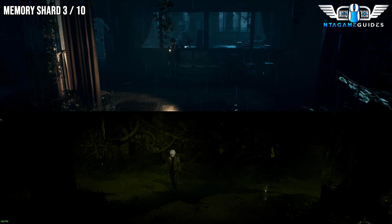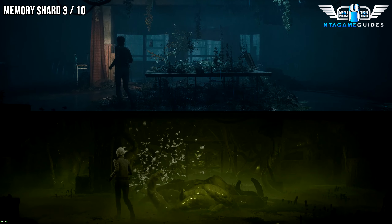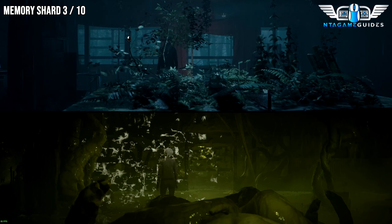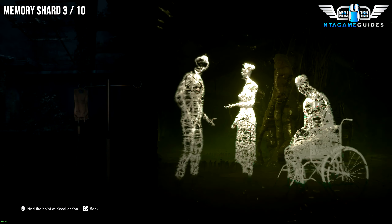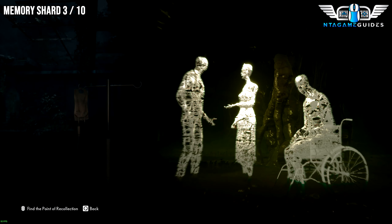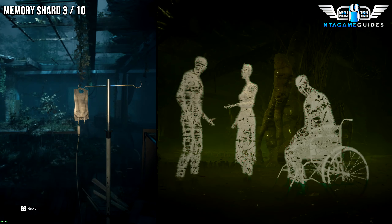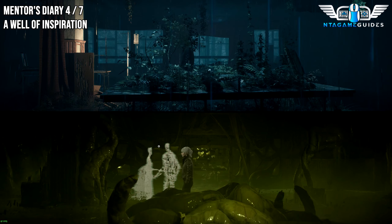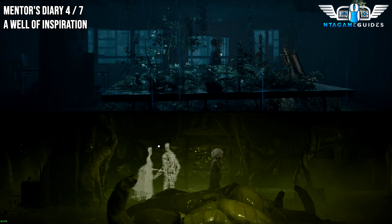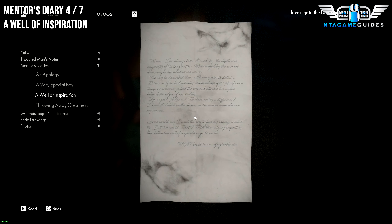From the last location, head towards the camera and you should run directly into this Memory. From the Memory shard, head right and try to stay as straight as possible. On this chair, you will find your next collectible — the Mentor's Diary, called A Well of Inspiration.